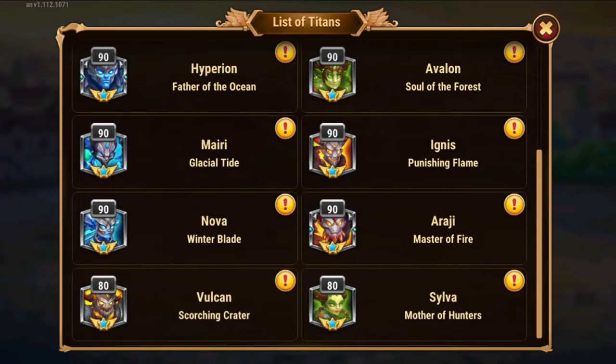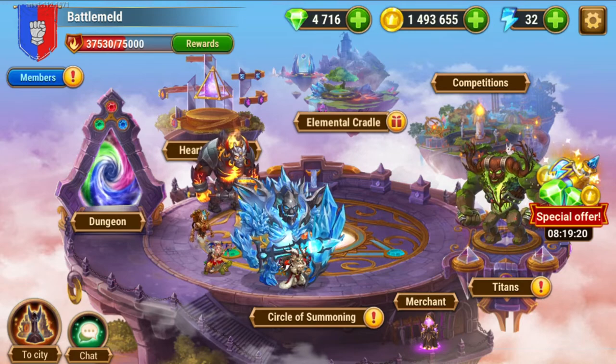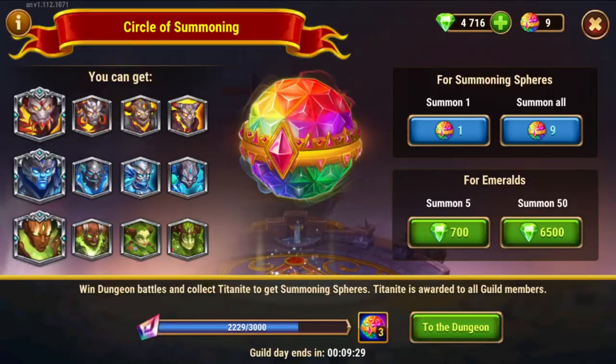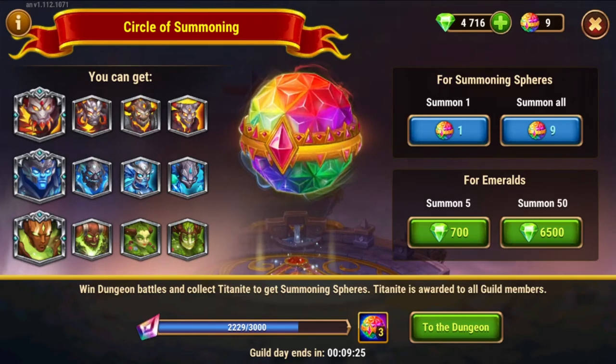They will handle it — especially if your tanks are well developed because they are in the front and take the most damage. If they are developed enough, you will be able to push the dungeon daily like this, just doing 65 and you will get those titanite points for the guild. And those are very important for the guild because they count here for the Circle of Sovereign.